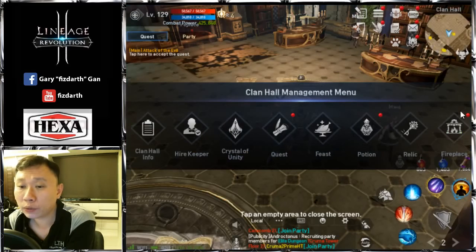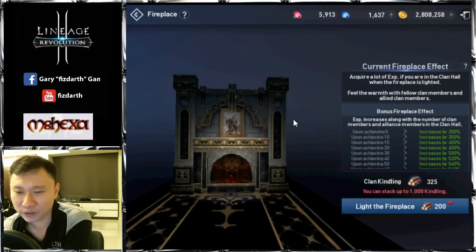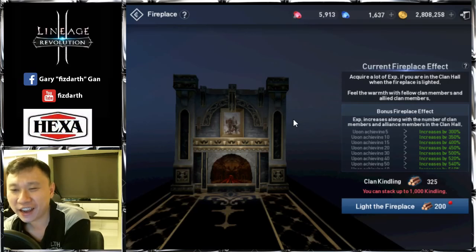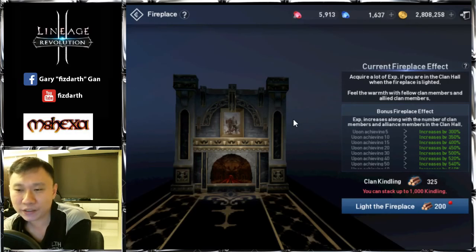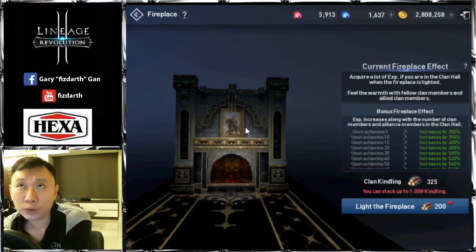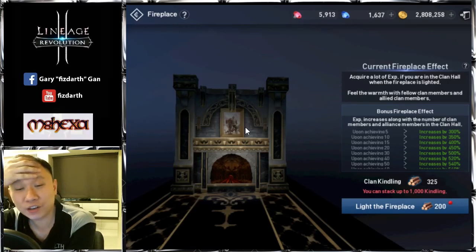The final feature is the Fireplace. It provides a lot of experience. You can have a Fireside Gathering — I'm borrowing that term from Hearthstone. When you light up the fireplace, for 15 minutes all clan members inside the Clan Hall receive an EXP bonus. At my current level, you can get about 30 EXP over 15 minutes. Allied clan members can also enter your Clan Hall to enjoy the benefit.